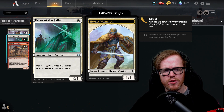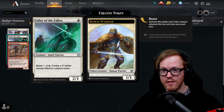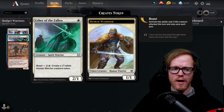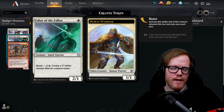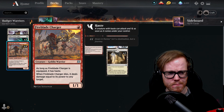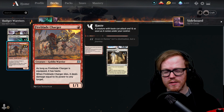Usher of the Fallen is a new Kaldheim card — a one-mana two-one with a boast ability. Once it attacks, you can pay two mana to create a one-one white Human creature token. This gives us a wider board against our opponent — a good way to produce more warriors overall.